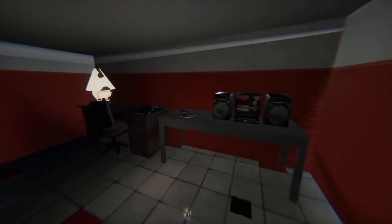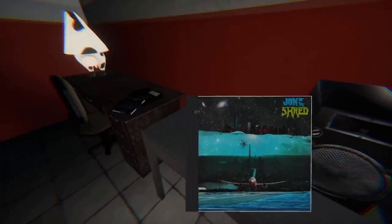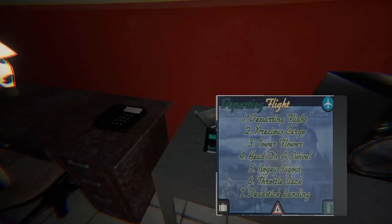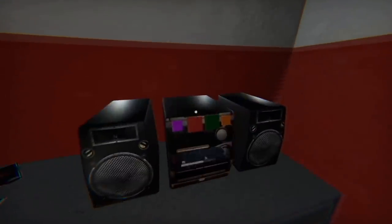You can use the radio in the boss's office to select a CD from your collection. Set the mood. We've got classic rock, lo-fi hip-hop, chiptunes, and trancy dubstep. We listen to everything here at Happy's Humble Burger Farm.